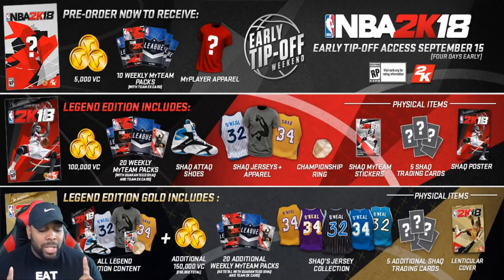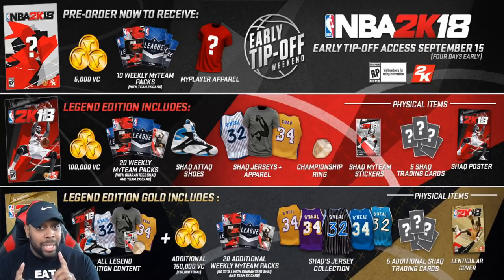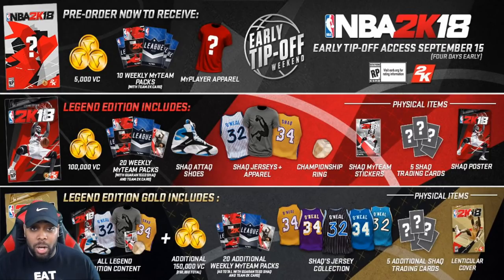When it comes to the Legend Edition — the regular one where Shaq is in the Miami Heat jersey — you get 100,000 VC. For an extra forty dollars, because this copy is one hundred dollars, it went from 60 to 100 real quick. You also get 20 weekly MyTeam packs with a guaranteed Shaq card and a Team 2K card. You get the Shaq Attack shoes, the Shaq jerseys and apparel — which means they must have sparked a deal with Shaq's brand, so you'll see more of Shaq's apparel inside the game.